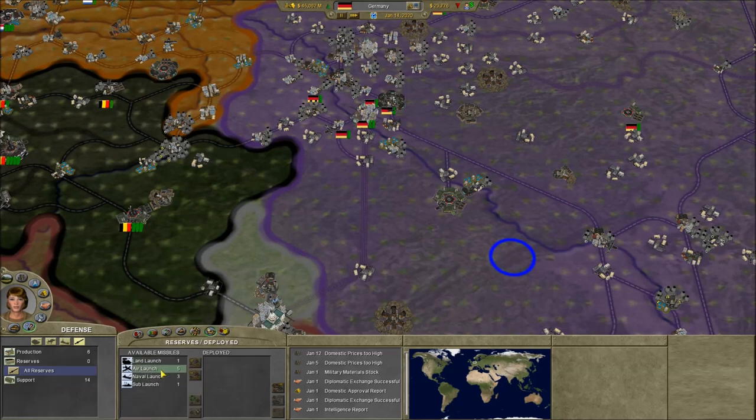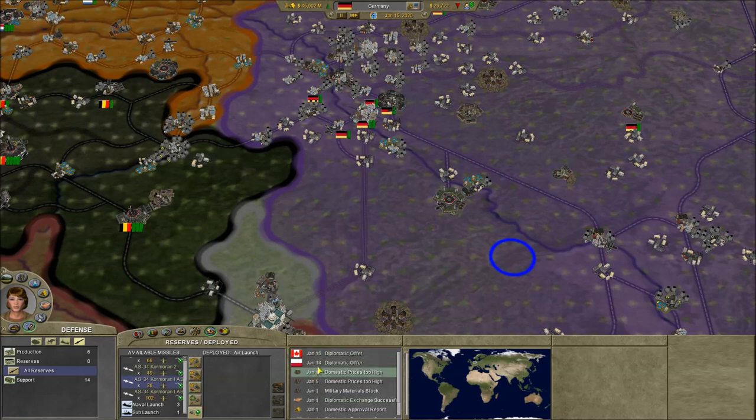For your missiles, go over to your AGMs and make sure that you have launch authority on, and that you have auto-deploy missile group enabled for all of your missile units. Just go ahead and click auto-deploy — you can just click auto-deploy all missile groups.